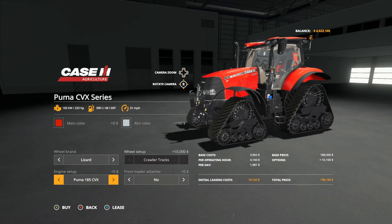We can also do different engine options. The Puma 185 gives you 225 horsepower, the Puma 200 gives you 245 horsepower, and the Puma 240 gives you 270 horsepower. But there's a third option — 300 horsepower in the Puma. And now with the front loader added, this has become the most versatile tractor in the world.